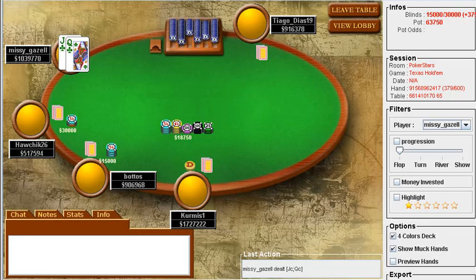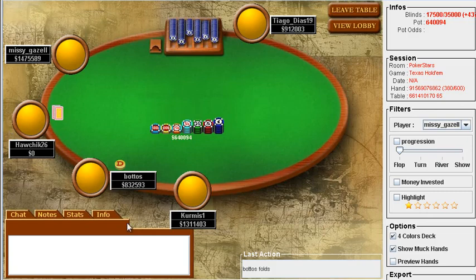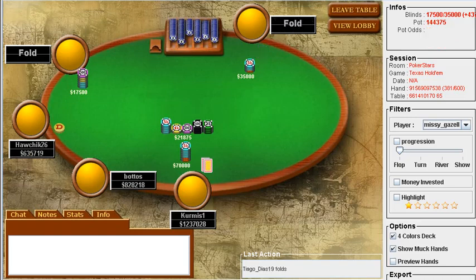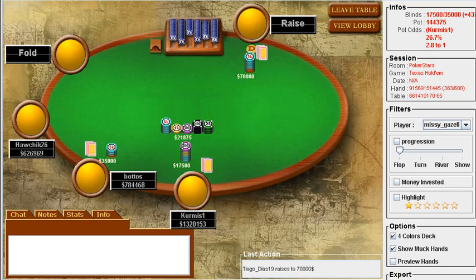Moving forward, I'll try to go through each hand so we can see any dynamic to pick up on. I'm just going to bust a button raise-three-bet for less than 20 big blinds — seems very standard. I don't want to give up too many buttons at this stage. I'd probably raise almost any two cards because I can put pressure on these two players with similar-sized stacks to the big blind.